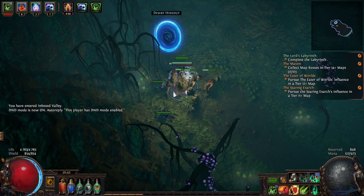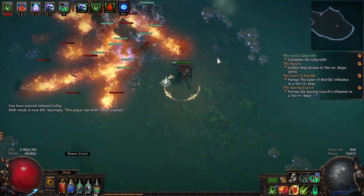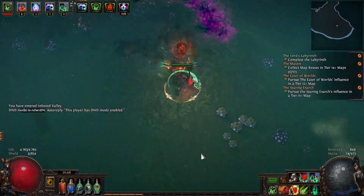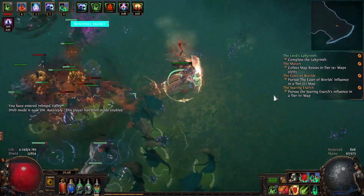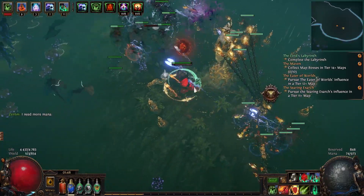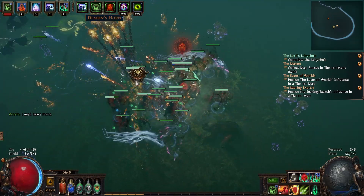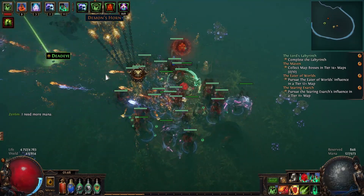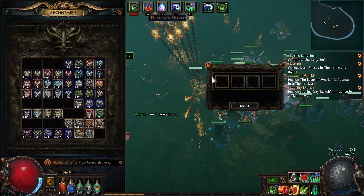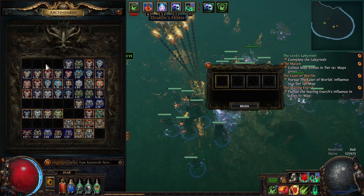So I'm gonna do two examples. The first one is gonna be a simpler version of how you can do the league mechanic, and the second map is gonna be doing it a little bit more complicated way. So now I encountered the first altar.